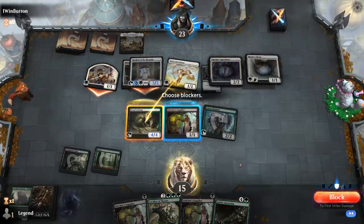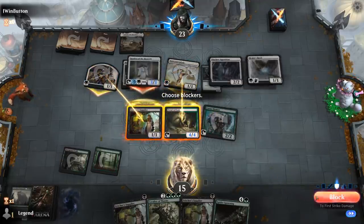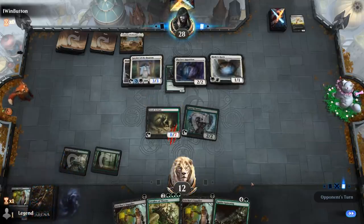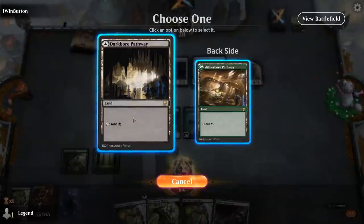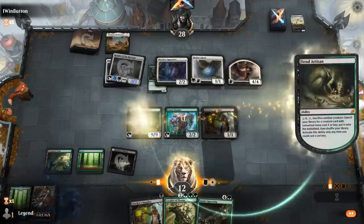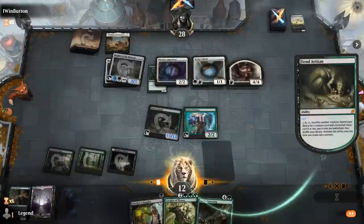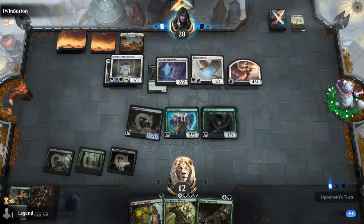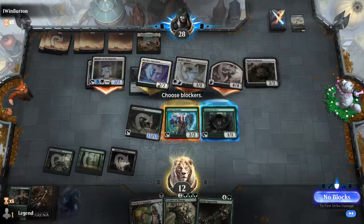Landing transforms. First strike will happen and they go to 26, but we'll still get to eat the Ascendant and trim the 1/1. They get to make an angel. I can play Stitcher Supplier and get another Llanowar Elves. The first Spider Spawning can stem the bleeding while we set up Cavalier to get back Crater Hoof Behemoth.